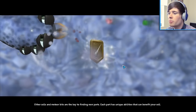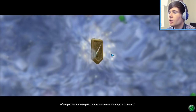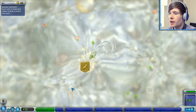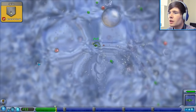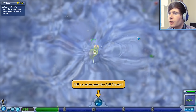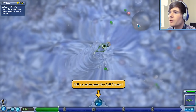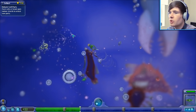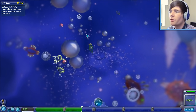Other cells and meteor bits are the key to finding new parts. Each part has unique abilities. So this is a spike - let's go and collect the spike. So we now have a new part that we can add to our cell. I'm going to collect a few of them and then we'll go into the cell creator. We'll call a mate and then create an amazing cell. I haven't unlocked any more yet - I think I'm getting to like the biggest stage or one of the biggest cells, and then it just elevates me to where there's giants. Absolute giants.